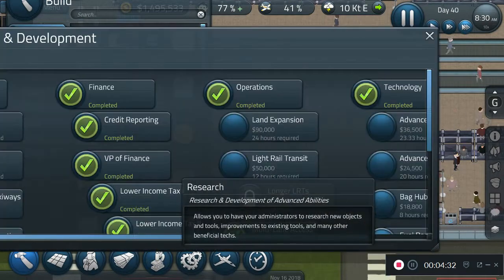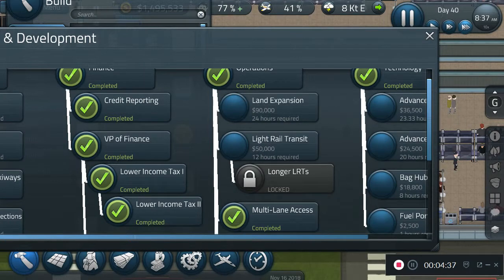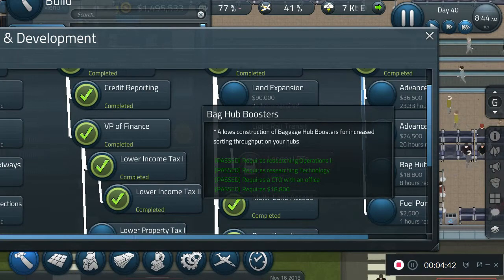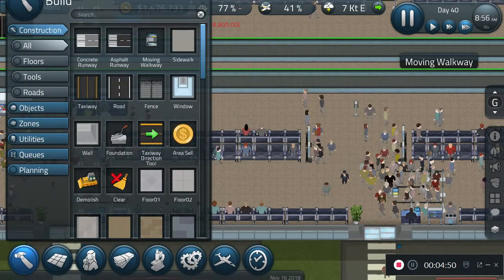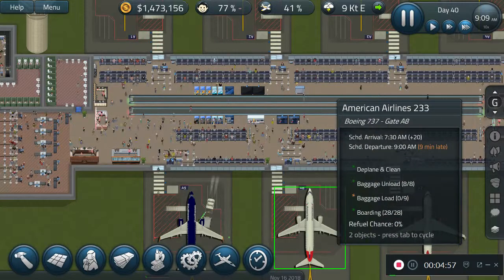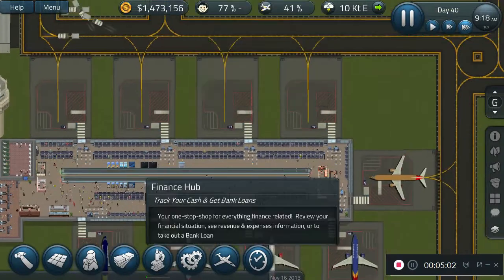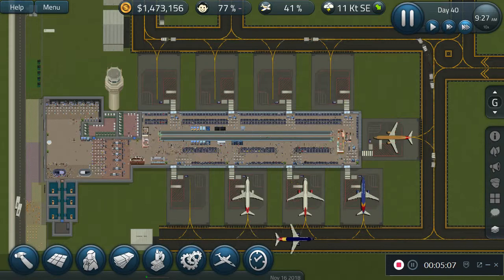It looks like we're done with the research. Let's see what costs less — baggage boosters. Sure, we'll do that, that seems useful. Oh wait, who is this — oh, American Airlines. I forgot I had custom airlines in here. Okay, there goes Southwest, there goes someone else.